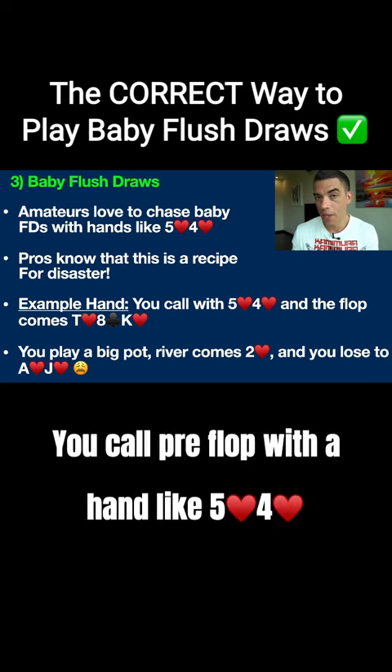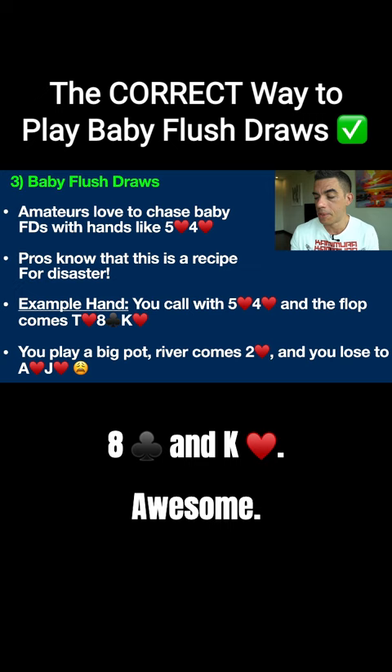You call pre-flop with a hand like 5-4 hearts, and the flop comes down with a 10 of hearts, 8 of clubs, and king of hearts. Awesome! You've got a flush draw, right? Amazing!